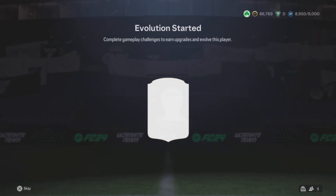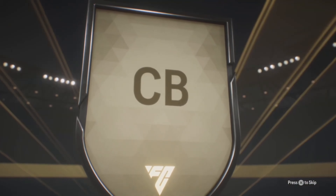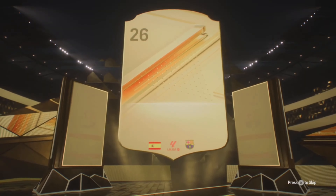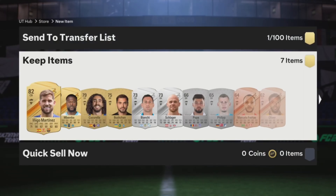We now have the full game so we can do Founders Kyogo. Opening this pack here at Spain, which is usually a painful one at centre back. Barcelona — I don't know who this could be to be honest. It's Martinez. I didn't even realise he was at Barca to be totally honest, and the rest of the pack is meh.